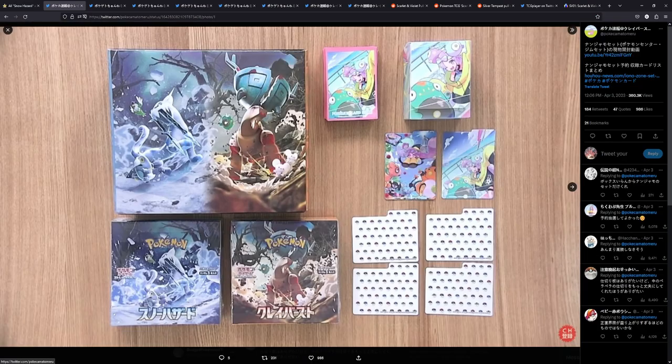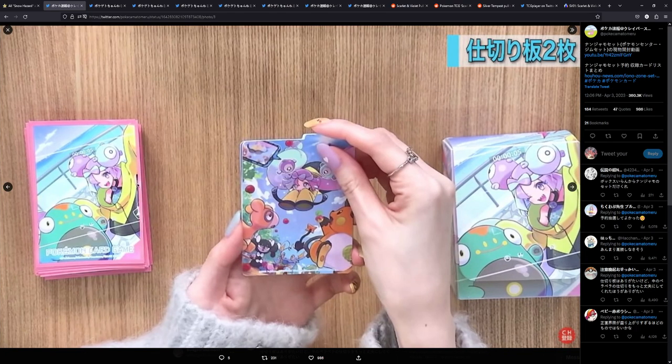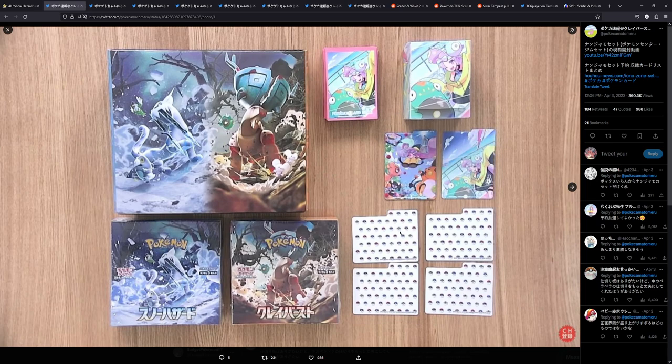We have here more news about Snow Hazard and Clayburst — this is the Pokemon Center trainer box. It contains most notably two booster boxes: one Snow Hazard and one Clayburst. You also get these cool-looking sleeves, the deck box featuring Iono, and additional sleeves also featuring Iono. You have these card dividers — looks like you get about six dividers in total. The sleeves are actually really, really cool. I love these sleeves. I just sleeve up my cards and stick them in a binder, so I would never see the back of the sleeve anyway, but this is still pretty cool.